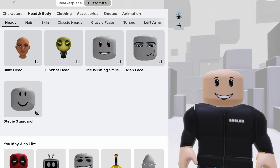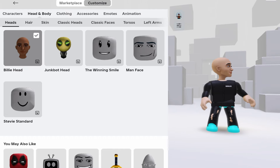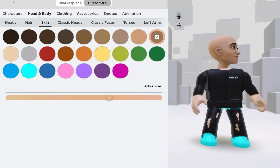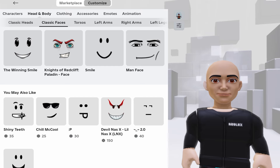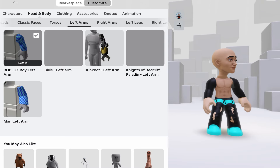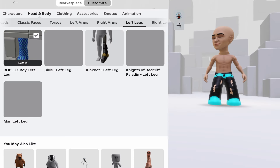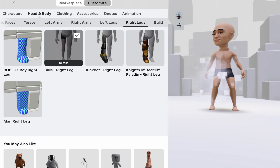Now you put on every single Billy — the three set of Billy. You have to go and put it on. You don't need to put the hair, that's not important. You put Billy on — move whatever face you have and put Billy's face, Billy's torso, Billy's left arms, Billy's right arms, Billy's left leg, and Billy's right legs.